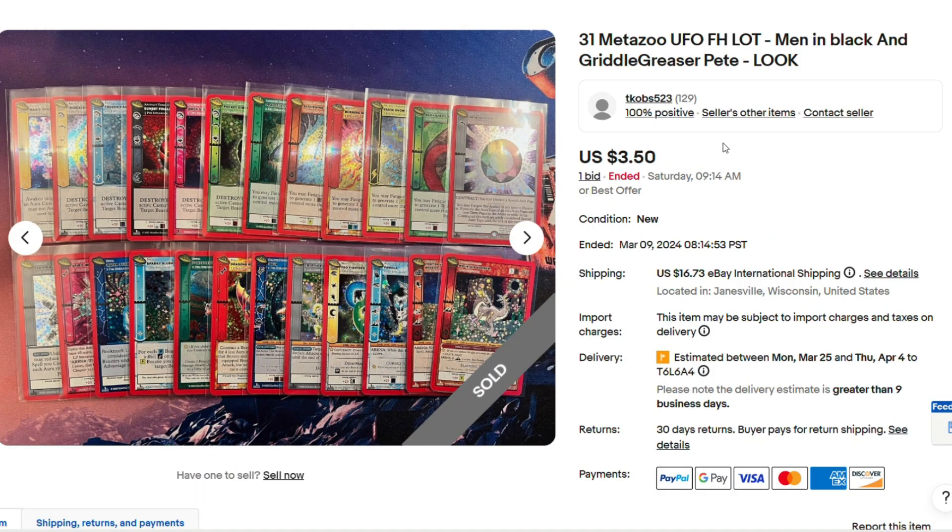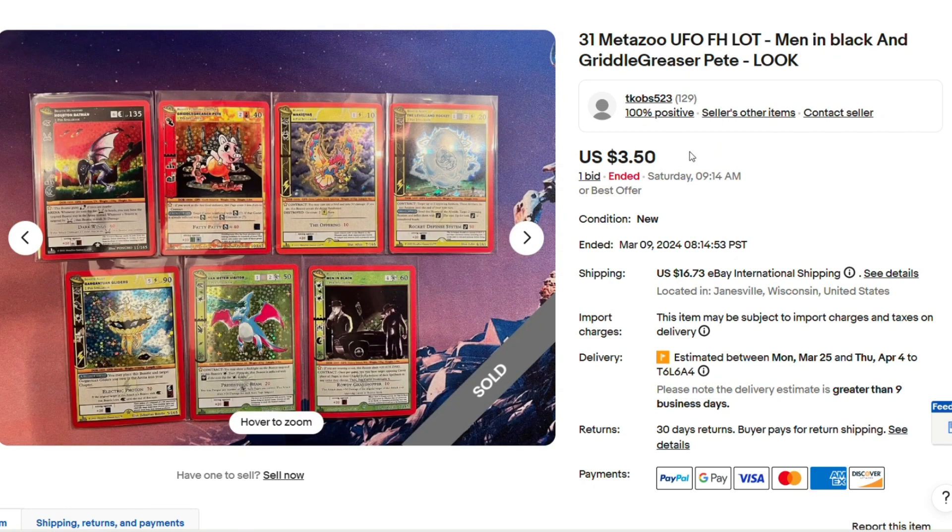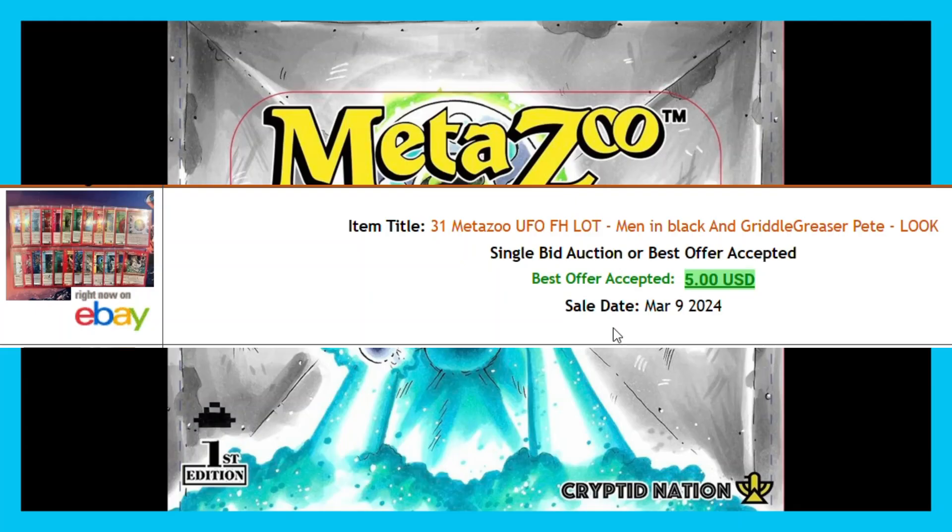Next we have someone that opened up a UFO box and they got 31 full holos — 36 packs in a box. So 31 full holos is pretty normal. Sold for $3.50. I would have just kept that — it's a pretty good box, man. 31 full holos and you got the Men in Black in there. Even Neutrality Totality. Best offer was accepted for $5.